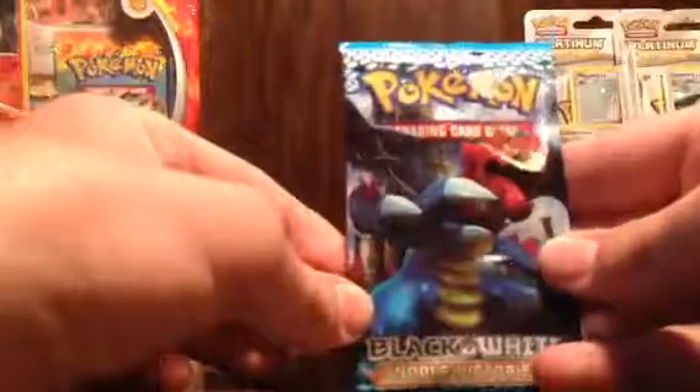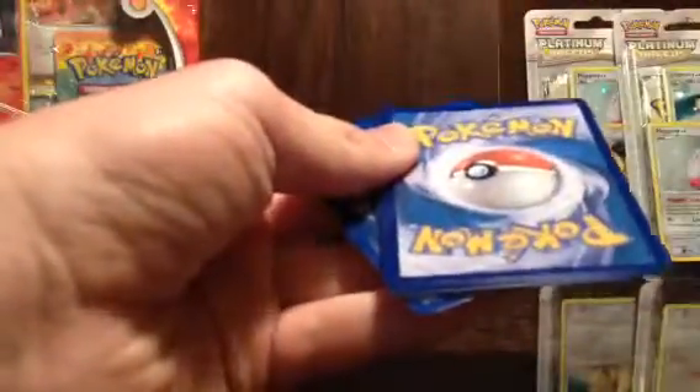Let's open the other Druddigon Noble Victories pack. Let's do the card trick. Some of these are darker than others, outline some of the cards.